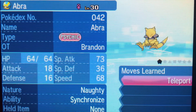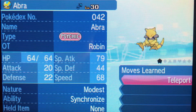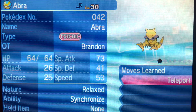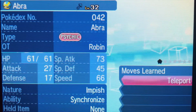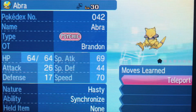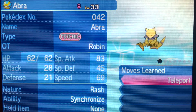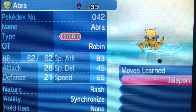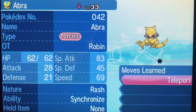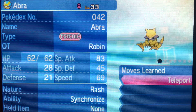The only thing they have in common is they share the same ability: Synchronize. The reason I did that is because, if you guys are not aware, Synchronize on an Abra means any random Pokemon encounter has a 50% chance of being the same nature as your Synchronize Pokemon, if it's at the lead of the party. Because I'm gonna be using my in-game team as a competitive team just to see how it goes after I finish the playthrough, this is a very important part for me.